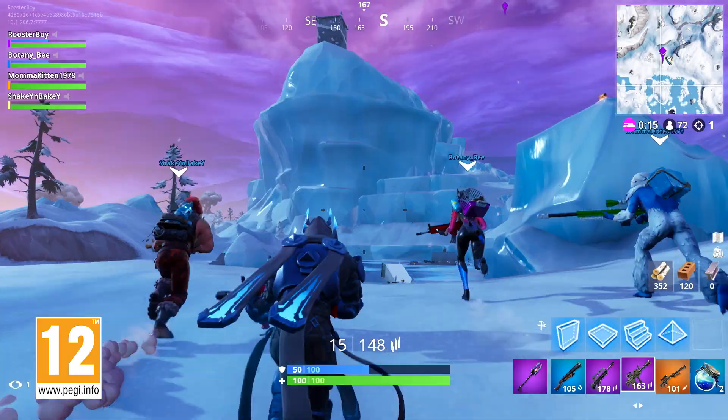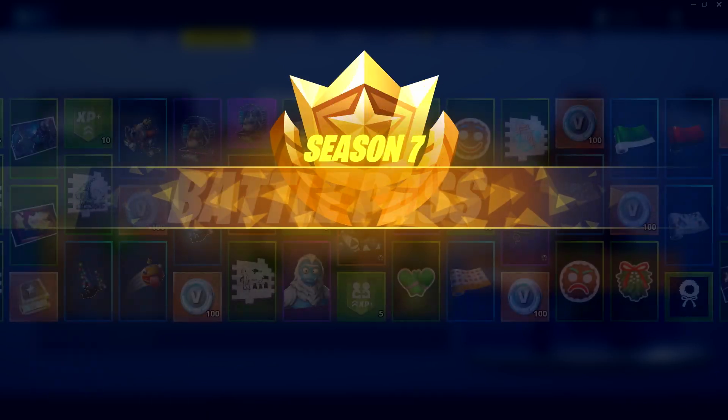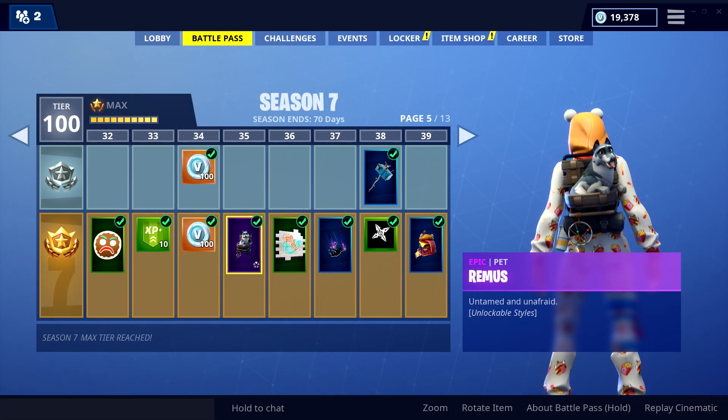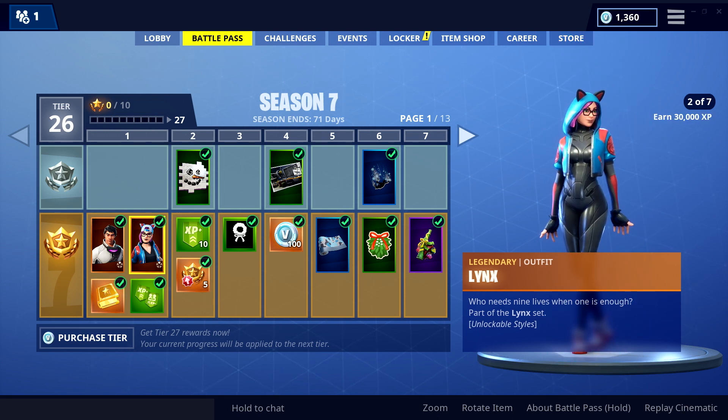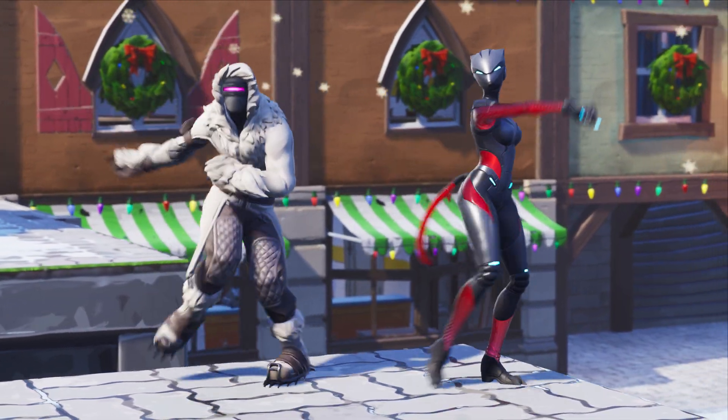It's a new season, and that needs a brand new Battle Pass. The Season 7 Battle Pass features over 100 unique cosmetics to earn as you level it up. When you first buy the Pass, you'll instantly unlock brand new progressive outfits, Zenith and Lynx.